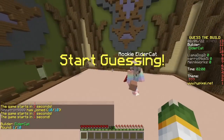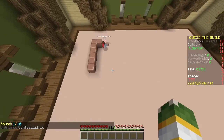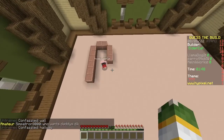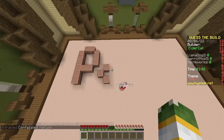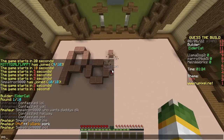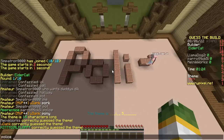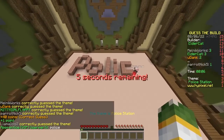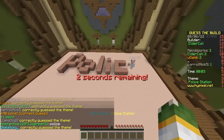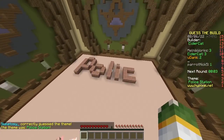Second round. First builder, Elder cat. Oh, they're fast. Think they're spelling. Well done, it's lame. First letter R. P. It's a P. Second letter. P. O. Poop. Police. Police station. That is so lame, dude. Why don't you just build? It's a guess the build, not guess the text. I was praising them. Wow, they're so fast. No, because of the spelling.